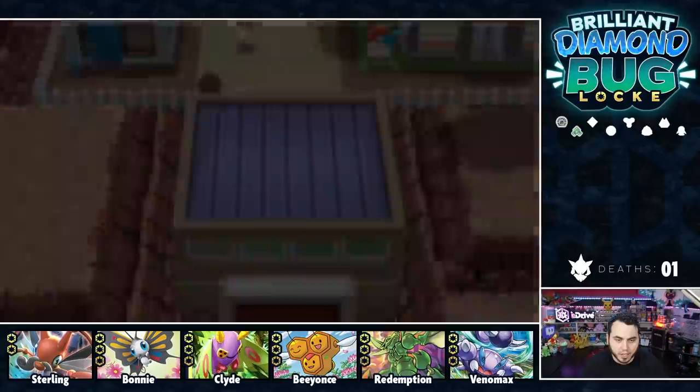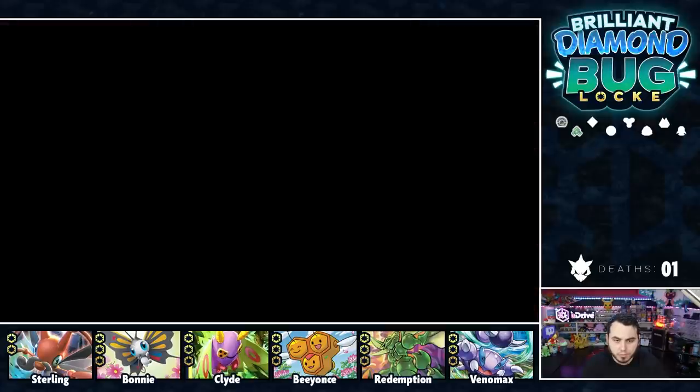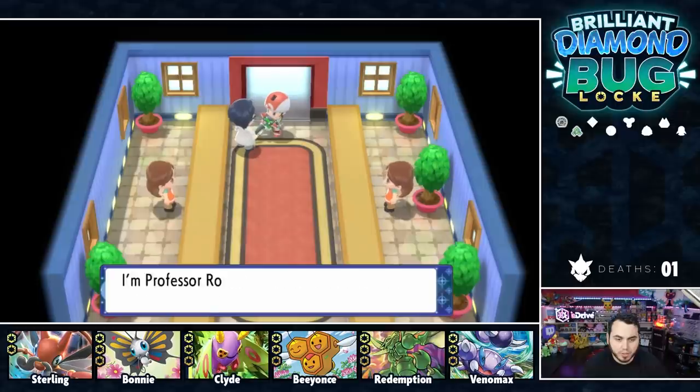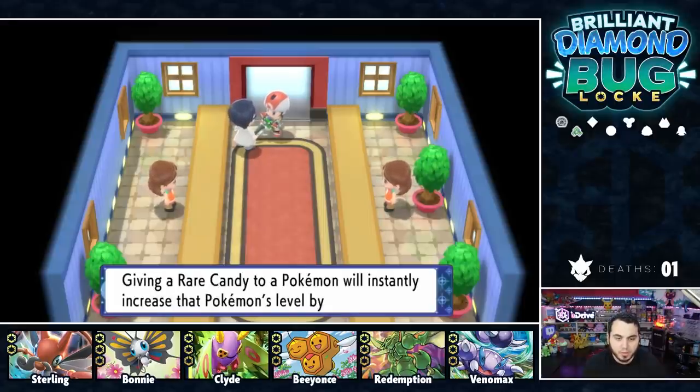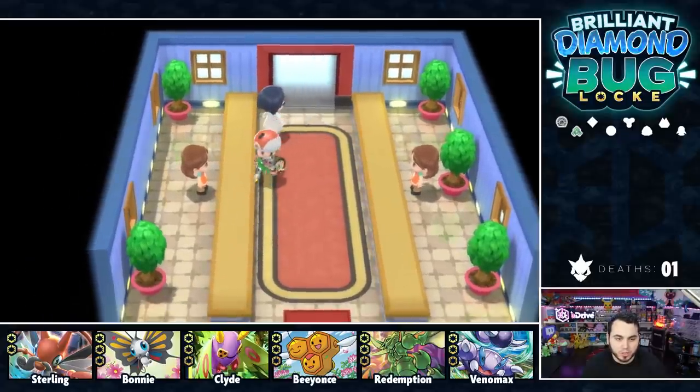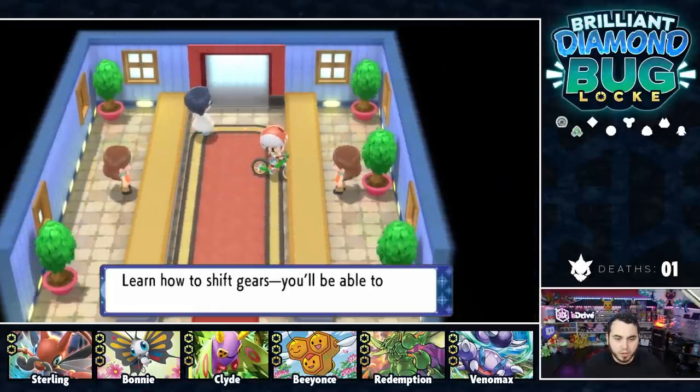Professor Rowan's assistant shows up — he asks how many Pokemon I've met. 42? Bravo! He gives me a Rare Candy. Then explains: give a Rare Candy to a Pokemon and it'll instantly increase that Pokemon's level by one. So we've got a handful of trainers we're going to have to beat up on the Cycling Road, but I can't imagine they're going to be too tough. Although I should not be underestimating anybody.